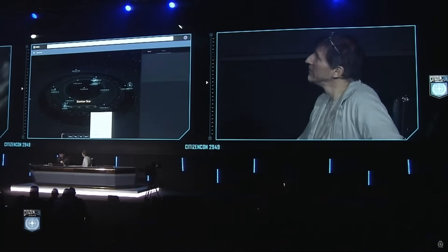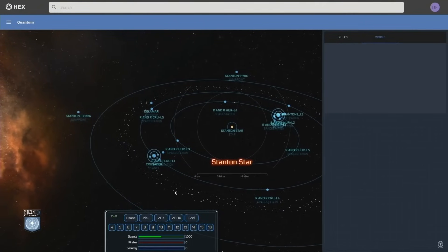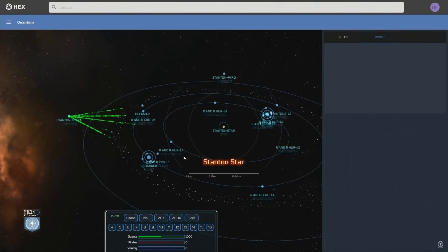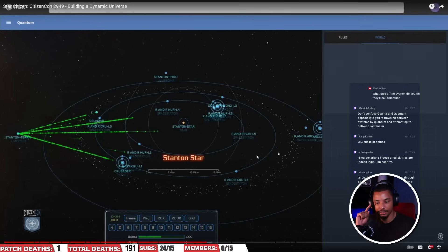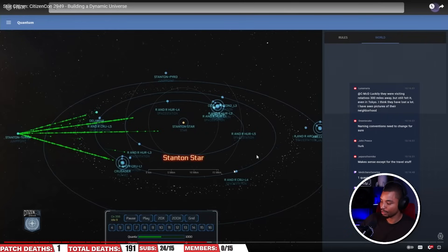I want to draw emphasis to the fact that he calls the actual AI 'quanta' while the system itself is called 'Quantum' — so try not to confuse those. Also important to remember: when CIG says the economy is at a 9-to-1 scale, that means 9-to-1 AI simulating the economy in the background. In anybody's defense, it's their own fault for naming the system Quantum, the individual entities quanta, the travel method Quantum Drive, and the fuel Quantanium.